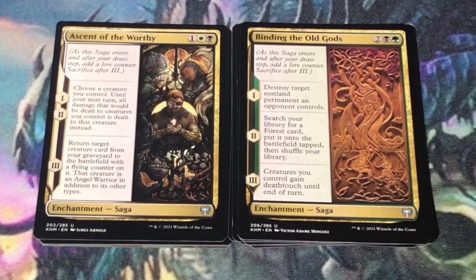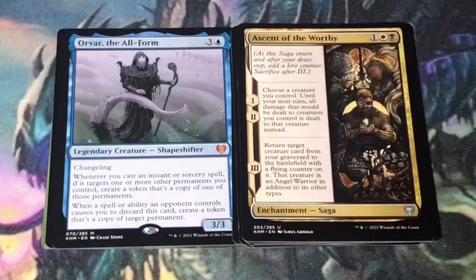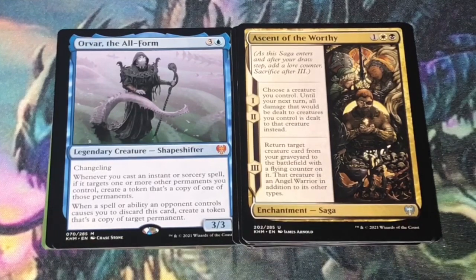We get a mythic rare: Orvar, the All-Form — 4 mana, 3 and a blue. Legendary creature shapeshifter at 3/3 with changeling. Whenever you cast an instant or sorcery spell, if it targets one or more other permanents you control, create a token that's a copy of one of those permanents. When a spell or ability an opponent controls causes you to discard this card, create a token that's a copy of target permanent. Orvar is a pretty strong card in a Spells Matter deck — hopefully you'll grab enough cards that target your own permanents to create copies and take over the game.